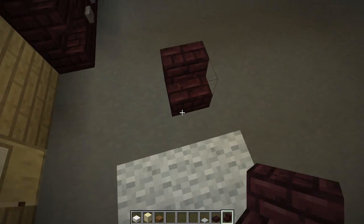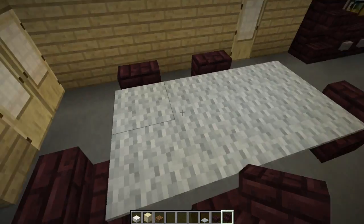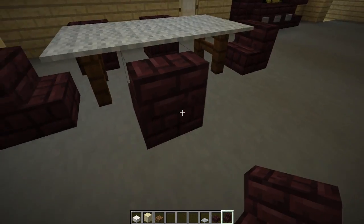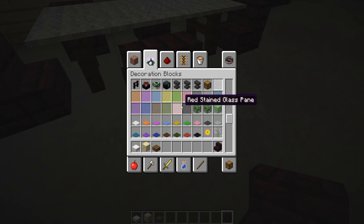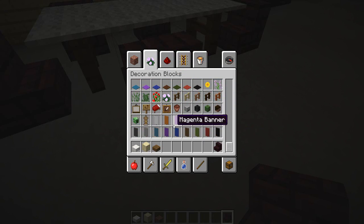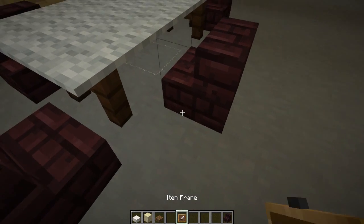We'll just have like a chair here, chair here, chair here, and a chair here. There's another chair but one of them broke — that's a true story, the leg just totally collapsed. So we only have five now. Then we'll get some item frames and put those on the sides of the chairs.